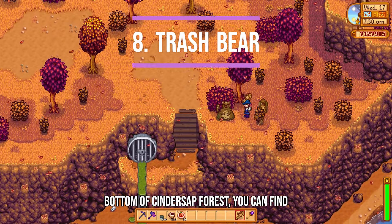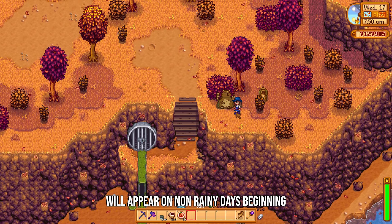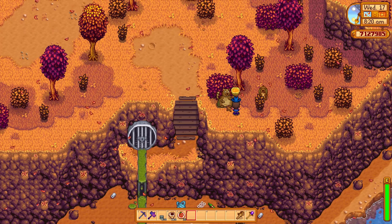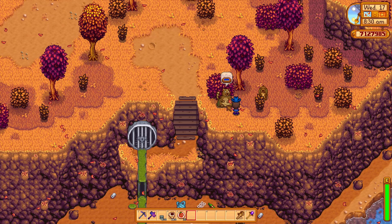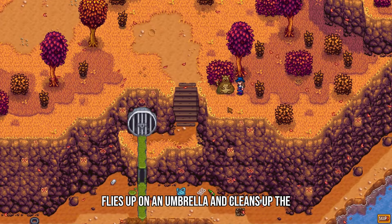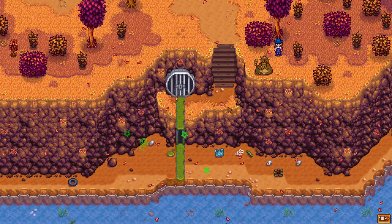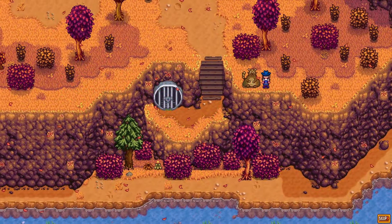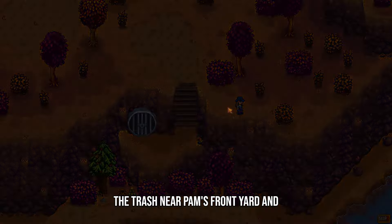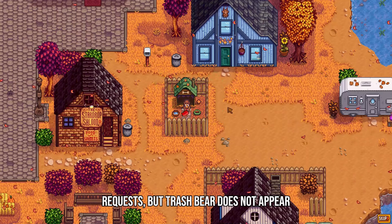If you head to the bottom of Cinder Sap Forest, you can find Trash Bear by the Spring Onion Patch and the entrance to the sewers. Trash Bear will appear on non-rainy days beginning Year 3, and will ask you for random items each time. Fulfilling four requests will trigger a cutscene where Trash Bear flies up on an umbrella and cleans up the trash in the area near the water, replacing them with bushes and trees. Trash Bear then flies to Pelican Town and cleans up the trash near Pam's front yard and upgrades the dog pen beside the saloon. There is no time limit in fulfilling his requests but Trash Bear does not appear on rainy days.